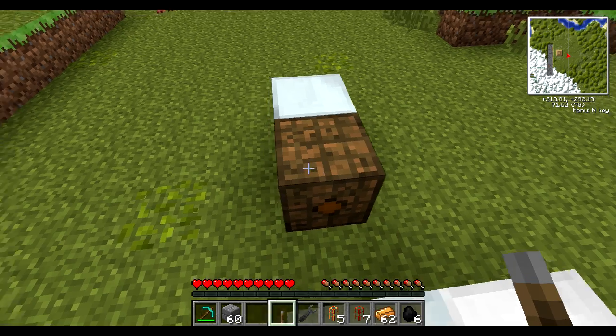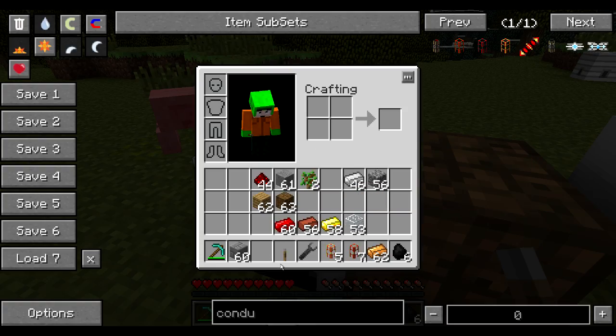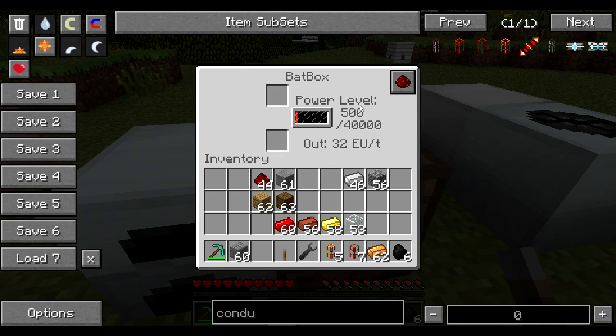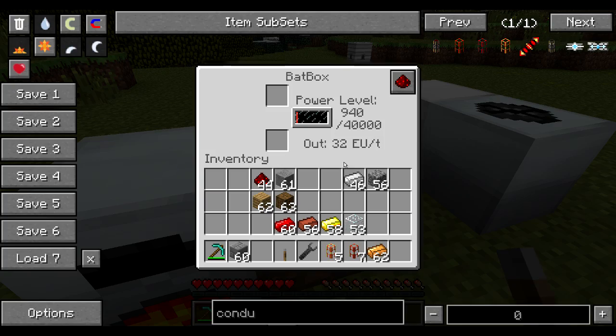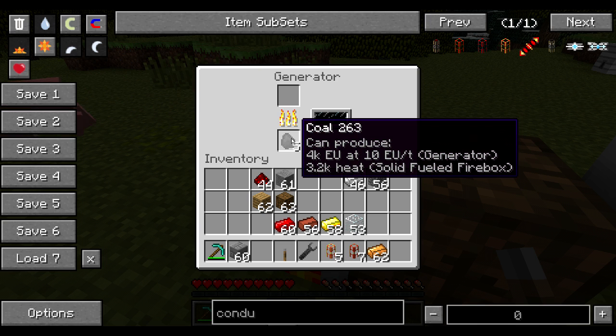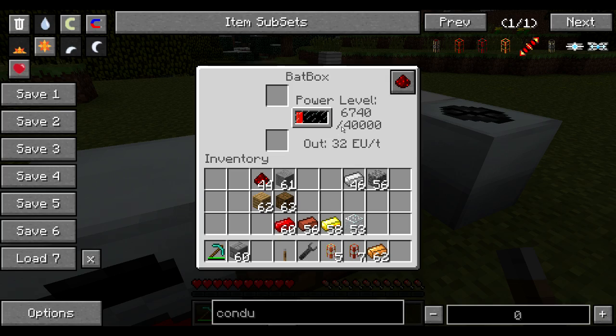IndustrialCraft gives you many different methods to generate energy. I'm going to touch on the simplest one: the generator. You simply burn something and generate energy — you can burn anything burnable. The NEI tooltip actually tells you that one piece of coal will generate 4,000 EU at the rate of 10 EU per tick, so that's 200 EU per second, generating 4,000 EU overall.